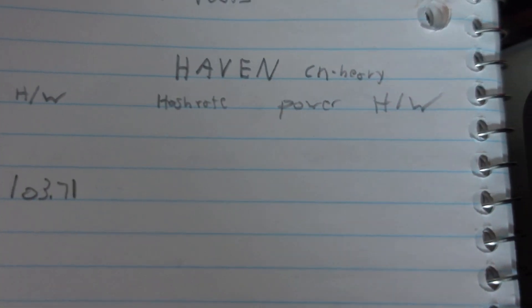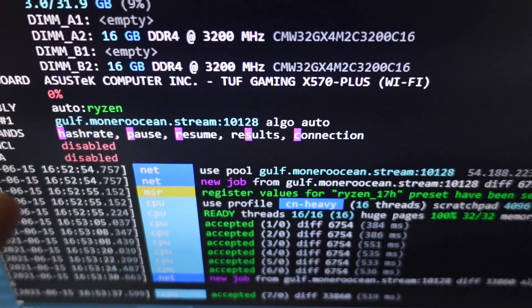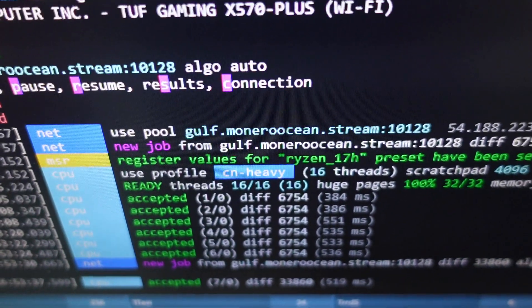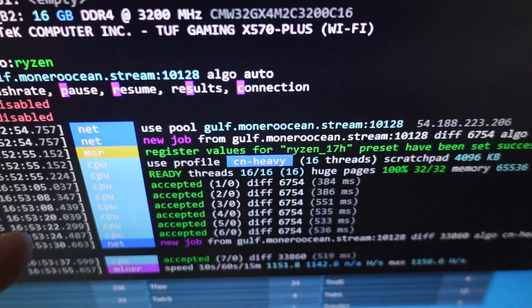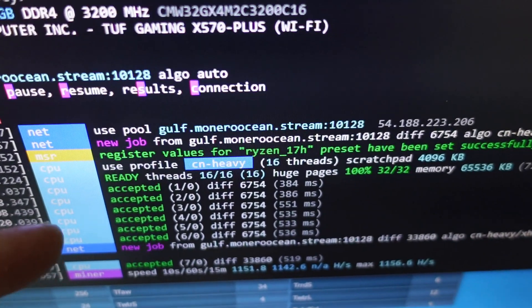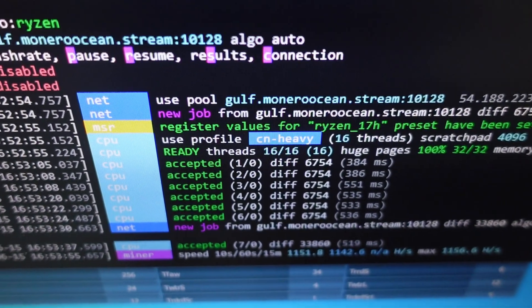Now we're doing the same thing on Haven. I chose Haven because CN Heavy is its algorithm, and for the last couple of months it has been the most profitable coin to mine on Monero Ocean, getting paid in XMR but mining Haven. CN Heavy is an ERC-20 token, and when Ethereum is doing well, so is Haven. This algorithm is less power intensive on the CPU and doesn't use as much hash rate.